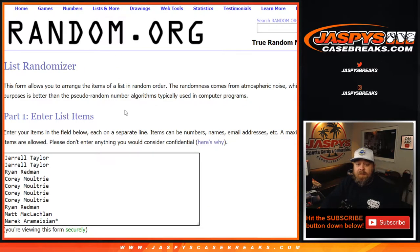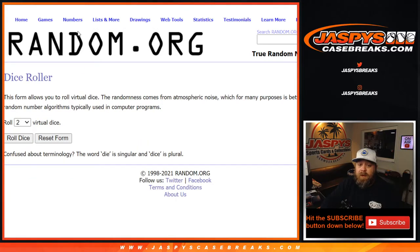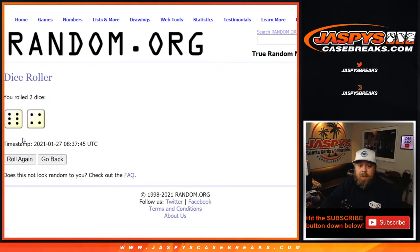There is our list of customers from Jarrell down to Narek with Last Spot Mojo, and the numbers from 0 through 9. Dice roll to randomize both lists and pair them up — a 6 and a 4, 10 times.